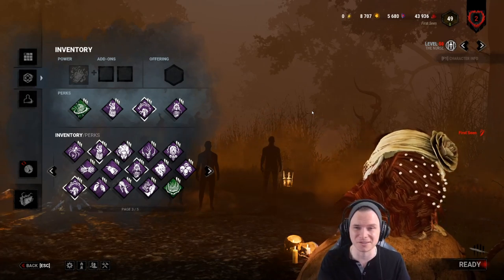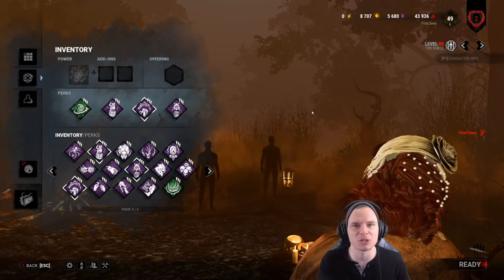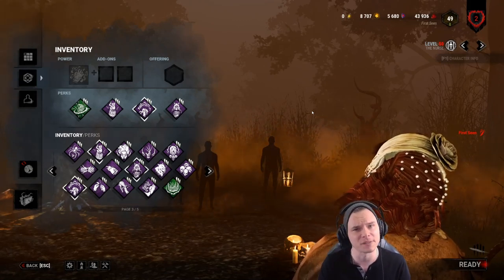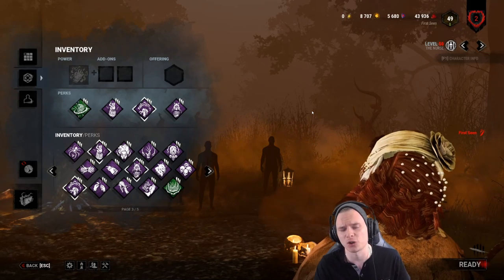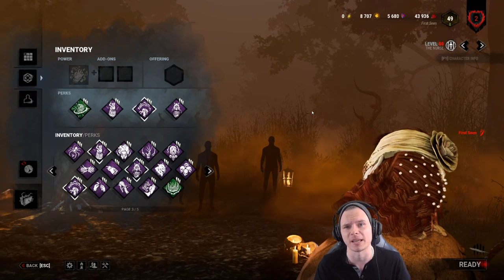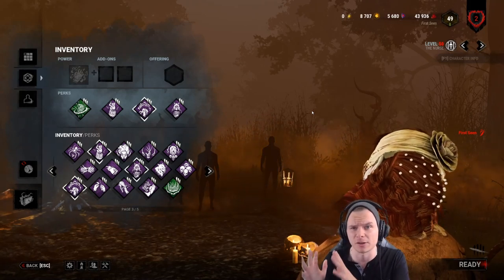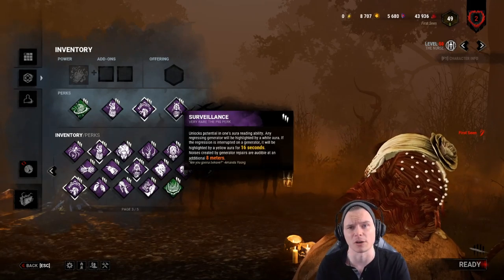Surge and Surveillance is a god tier combo on many killers. Freddy can teleport to a generator and bait it out, but the Pig doesn't benefit as much — she doesn't have an instant injure. I'd rather run Discordance, Save the Best for Last, and Ruin with Pop on the Pig — something that speeds up M1s rather than relying on crouching around corners.